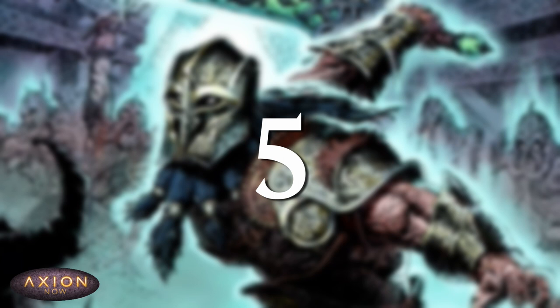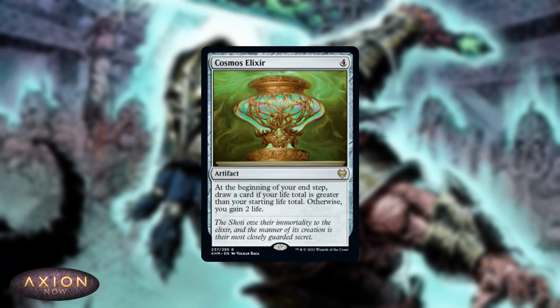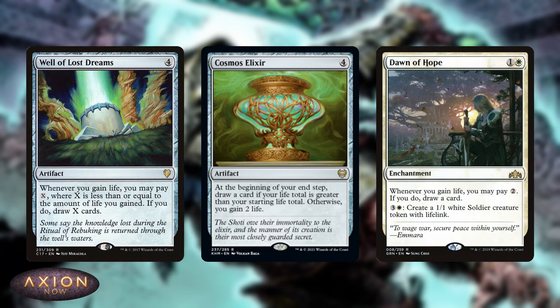At number five, we've got Cosmos Elixir. I think this card's going to be great in commander as part of a life gain package for white decks. You can play it really well alongside Well of Lost Dreams and Dawn of Hope. Those three cards are going to synergize really well together — you'll get life gain triggers off the Cosmos Elixir, which helps you draw cards with Well of Lost Dreams. Dawn of Hope will trigger too, and the life gain from Dawn of Hope will help power the Well of Lost Dreams. I think this could really help white decks, especially mono white decks, in being able to draw more cards, which is something they've been struggling with.